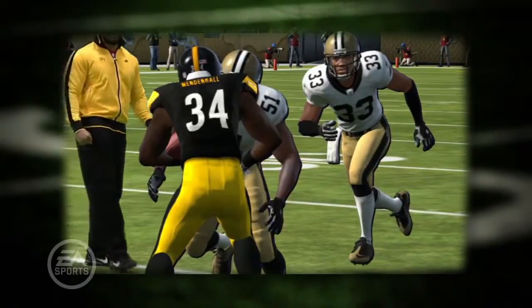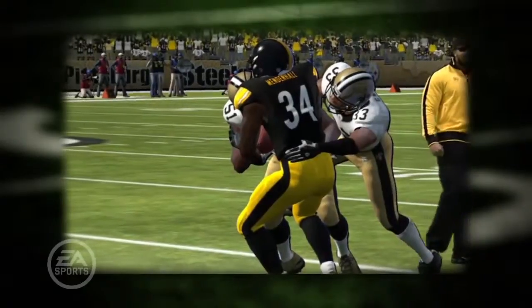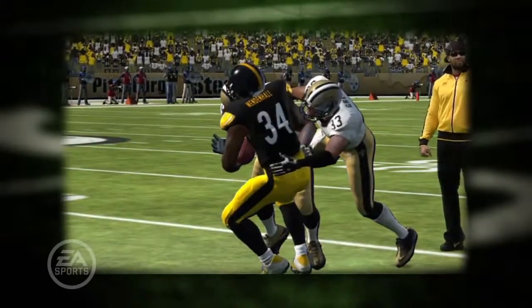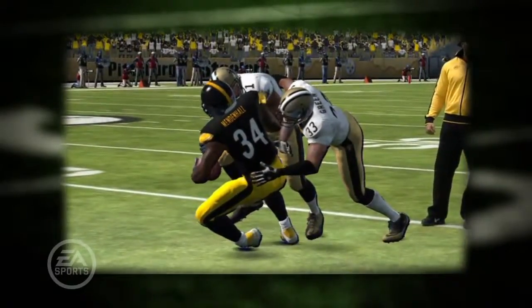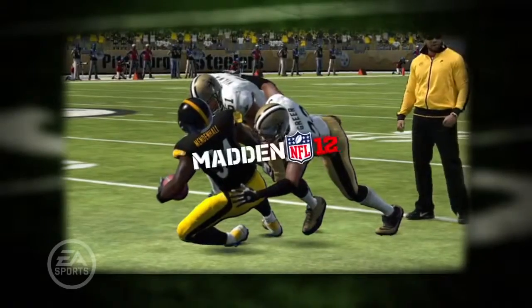In the background, we have Greer about to add on to the gang tackle, and his impact is going to affect the actual outcome of the tackle. Because Greer is bringing so much momentum, he knocks the players backwards. Unlike previous years where he might just bounce off or fall to the ground without any effect, he now affects the outcome of the play.